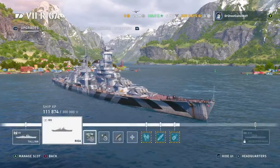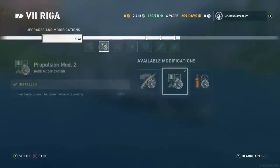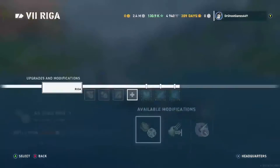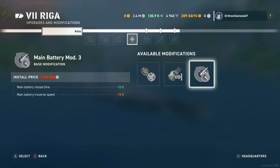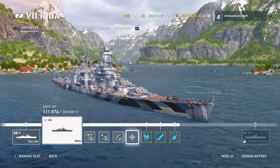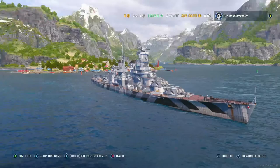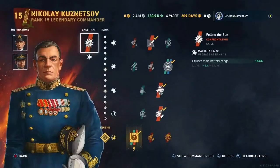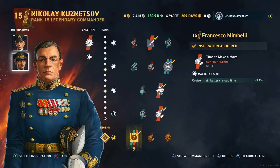Let's take a look at the upgrades and loadout. We've got aiming systems, propulsion, concealment, and main battery mod 3. I'm just saving a bit — I did just spend a shitload of credits buying this thing and getting it upgraded. For the commander, I've got Nikolai Kuznetsov, rank 15, legendary 3. I've also got Carl von Müller and Francesco Mombelli.